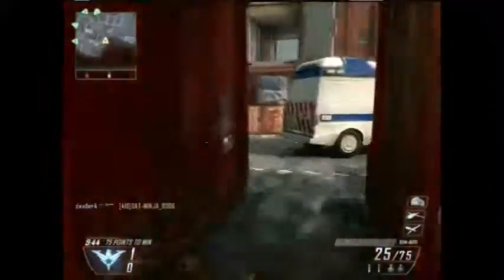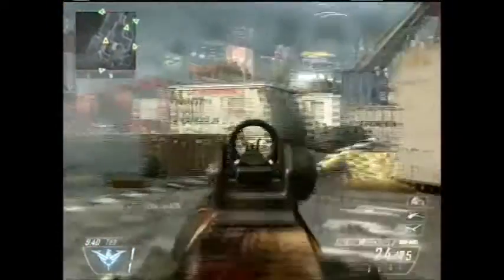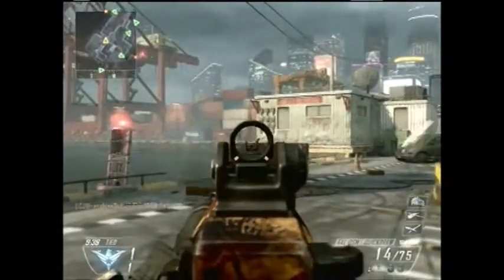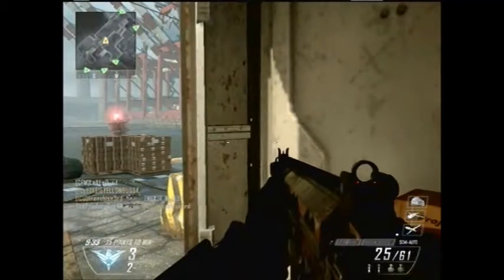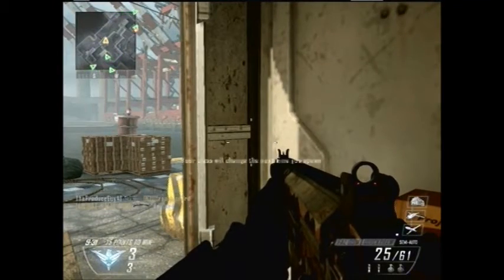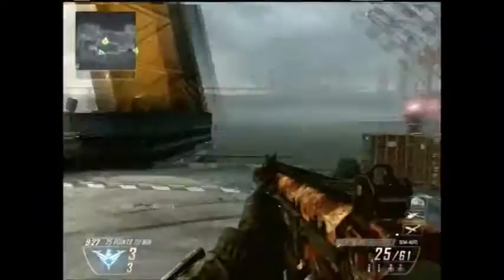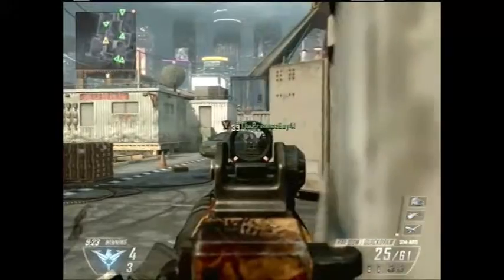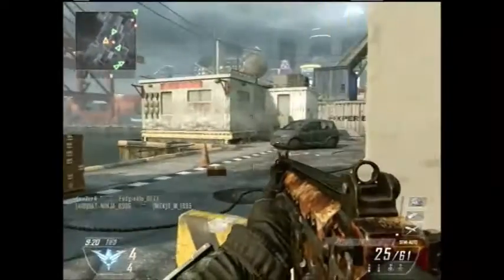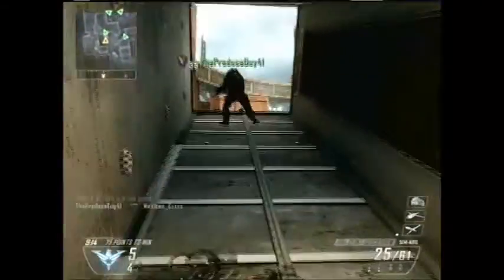Right now I'm rocking the FAL OSW with Quick Draw, two flashbangs, two standard hand grenades — which means I also have the perk that lets me carry those two. I'm not sure on all the perks, but I think I got Lightweight, Scavenger, and Toughness. My killstreaks are UAV, Hunter Killer, and Care Package.